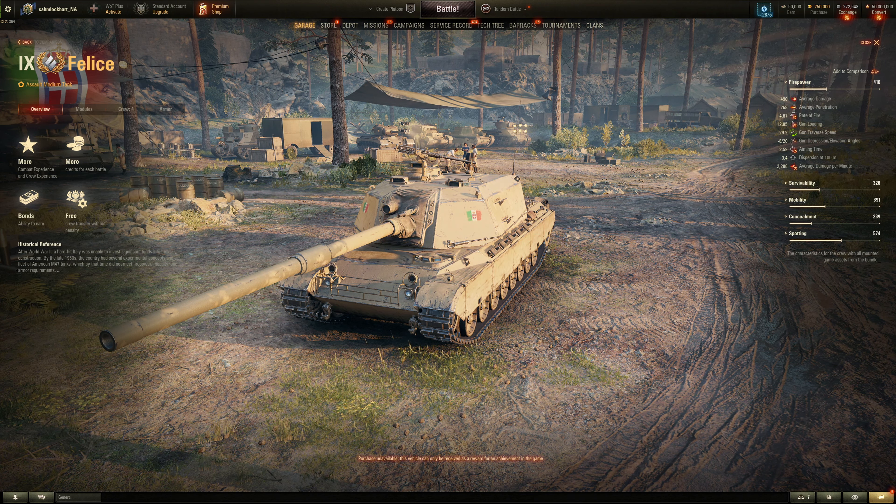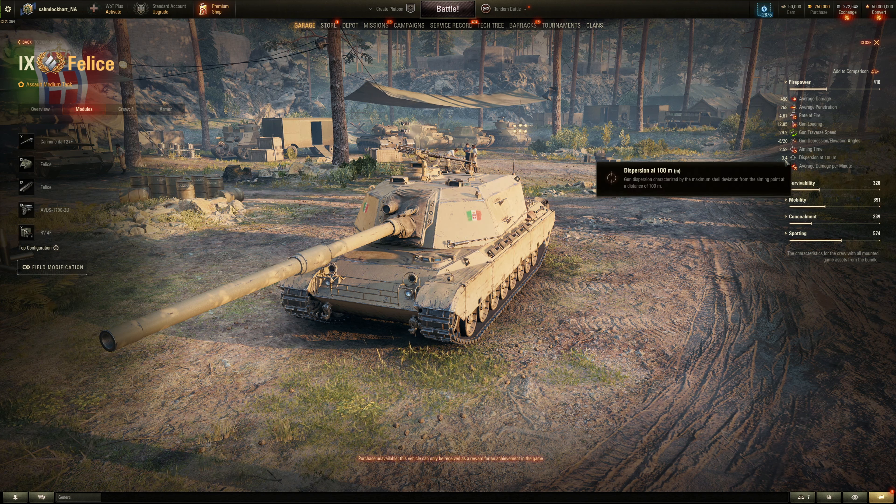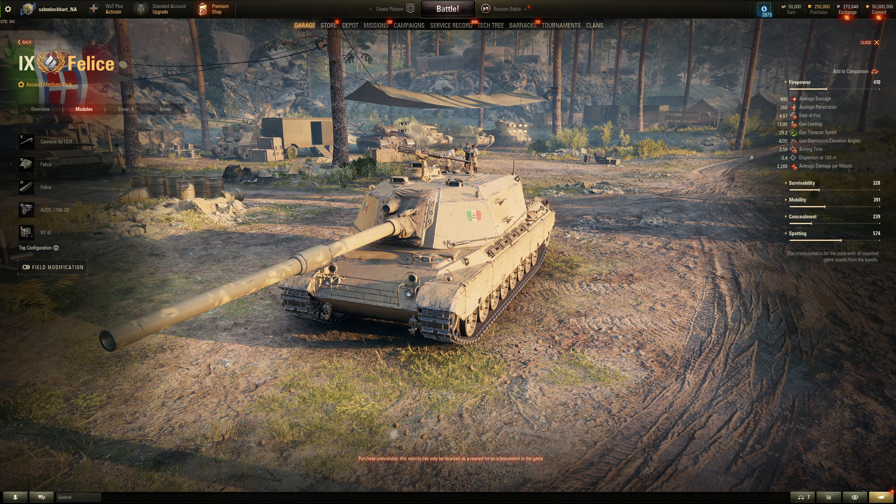2300 DPM. It's a large caliber gun for that alpha damage — 127mm penetration for a medium tank, not that bad. But accuracy is very iffy, and aim time is also kinda iffy — close to three seconds. Then again, it's a large caliber gun, so it's actually faster than some heavy tanks using the same caliber. Still kinda long though. Eight degrees gun depression, 20 elevation.